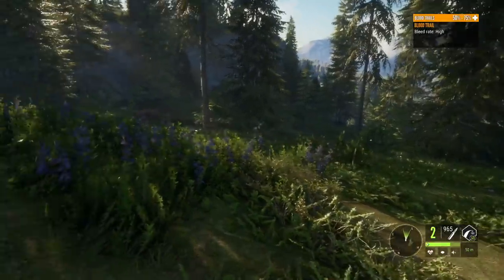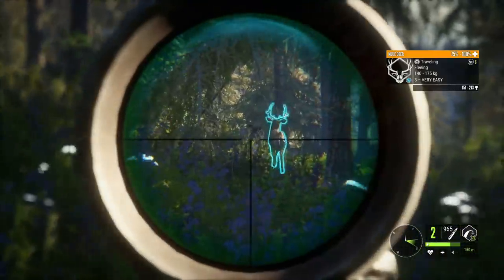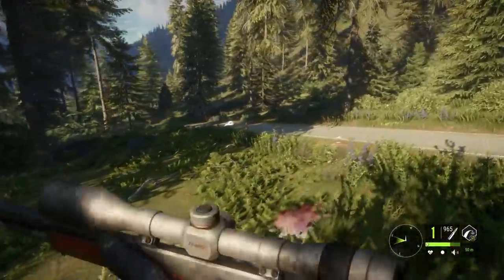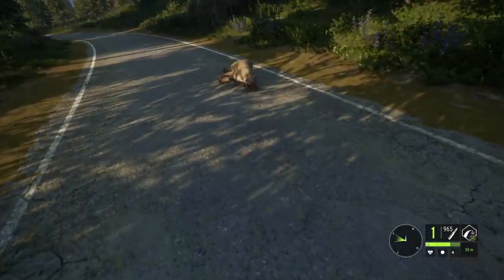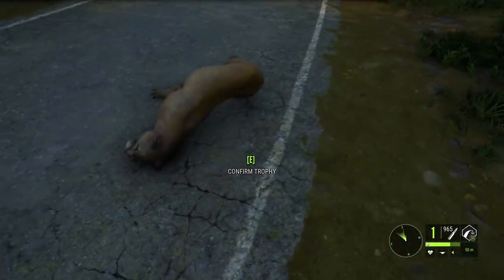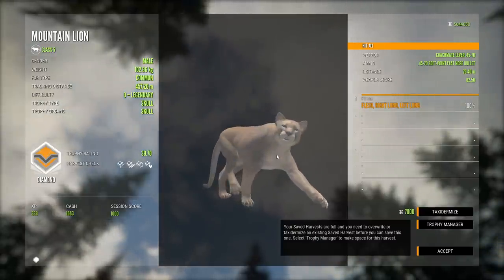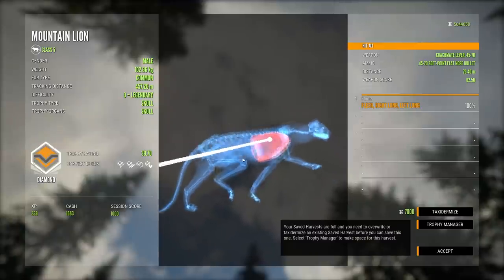Got a bunch of Mule Deer coming up through here, but that's not a bad buck. Would like to see if there's any others, maybe get a bonus kill. I thought we had that - I think maybe being zeroed at 150 might have had something to do with it. I really thought we got a neck shot like we did on the bighorn at the beginning, but the .45-70 will bring him down. Looking at this sliding mountain lion - is that normal? I'm kind of curious to see how far he's gonna slide, but we're not gonna stay here all day with that. That's a big diamond - actually, it's my biggest diamond mountain lion ever at 39.7.